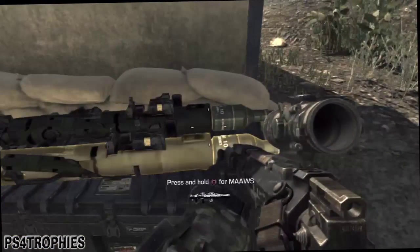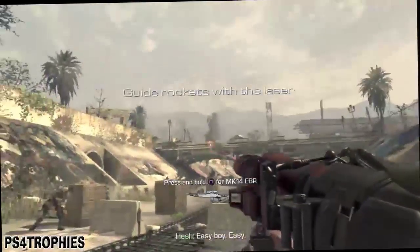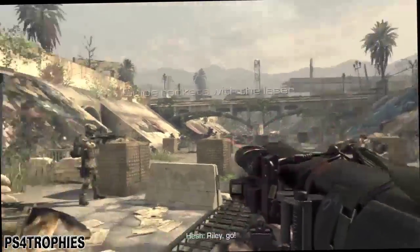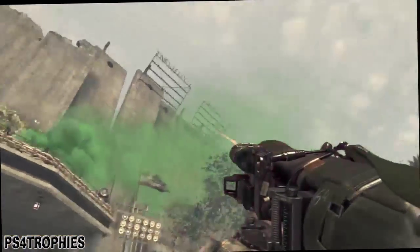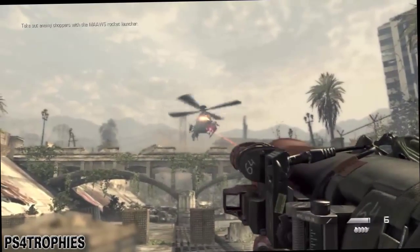We are doing Liberty Wall in Call of Duty Ghosts. What you need to do is grab one of these laser guided rocket launchers, then aim the laser at the helicopter and fire the rocket. Keep your aim with the laser on the helicopter — the first one's gonna come over here, just keep holding it there.